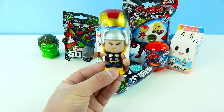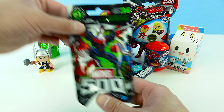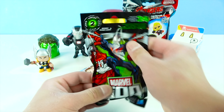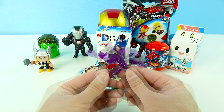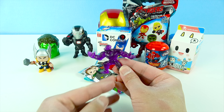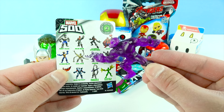Next, let's open up this Marvel's 500 bag. Cool, it's Spider-Man, and he's wearing his black armor. Let's open it up, guys. Whoa, he's super big and muscular and he's all purple. Let's check out the collector's guide — do you guys see him? He's right here. He's Venom, but he's a purple version. How cool.